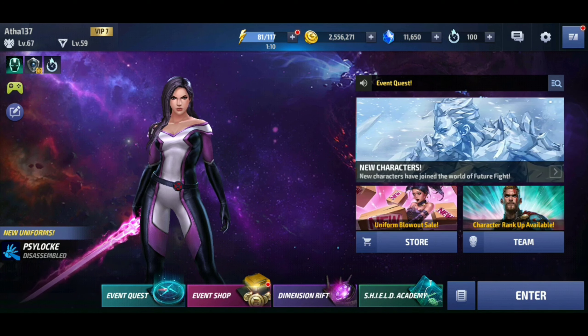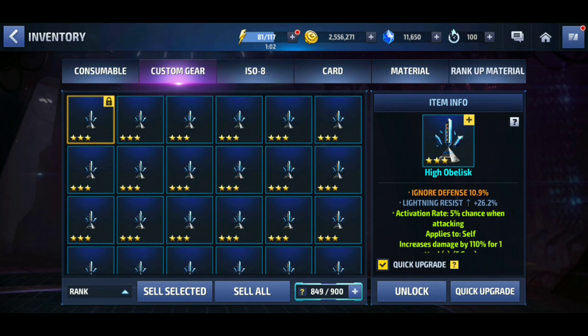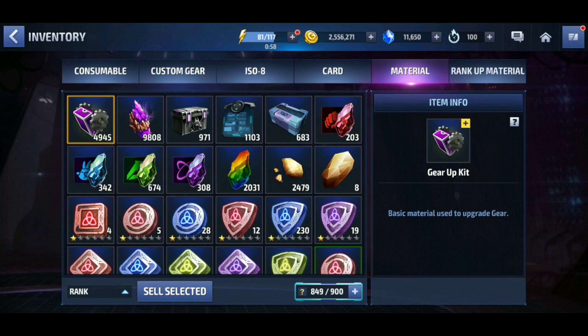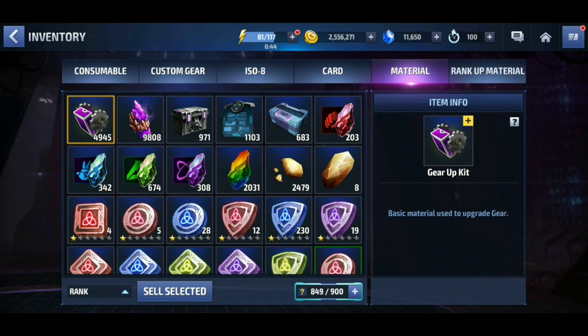Number two: save your resources. When I say resources, I am not talking about your ISO-8s or your custom gear. I am talking about your materials, like your Nornstones, your Gornstone of Chaos, and your Black Antimatter. Save those. These will be hard to come by when you're just starting out. Especially gear-up kits — it is going to be super difficult to get them at the beginning. Save them until it's time to use them.